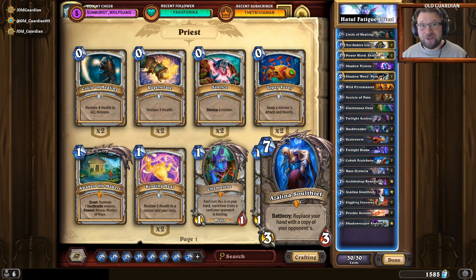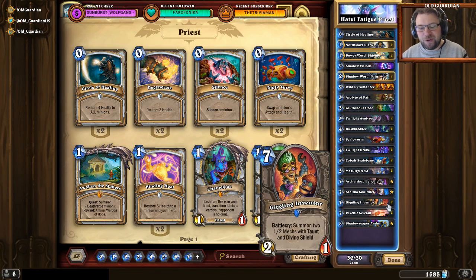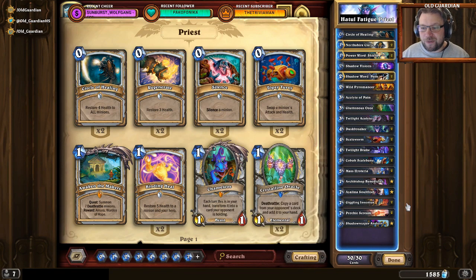The defensive package of the deck extends far beyond all the usual removals and even Pyromancers, and it includes two copies of Giggling Inventor — a deck you'd really experiment with at your own risk on ladder. By the way, all the deck codes are in the description, so if you want to take any of these decks out for a try, you can grab the code right there.